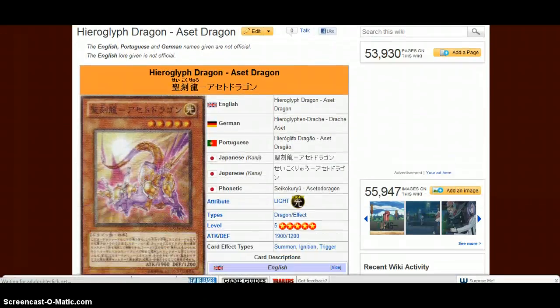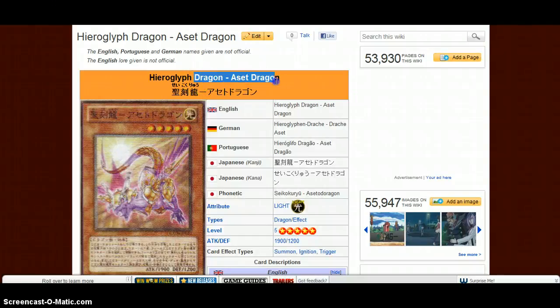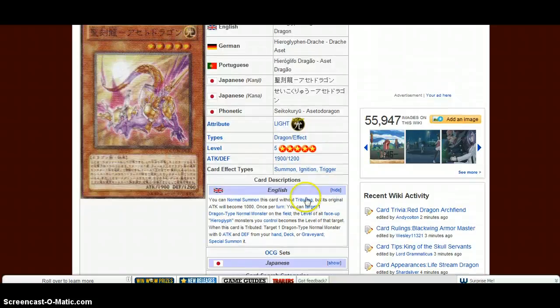Hieroglyph Dragon Asset Dragon — this dragon is so badass that it's just 'dragon' twice. You can summon this card without tributing, but its original attack will become 1,000. That's bad. Once per turn, you can target one dragon-type monster on the field; the level of all face-up Hieroglyph monsters you control becomes the level of that target. When this card is tributed, target one dragon-type monster with zero attack and defense from your hand, deck, or graveyard and special summon it. It's the one that changes levels and can be summoned almost automatically — it's okay, not the best. You'd want to tribute summon for it; that's better in my opinion.